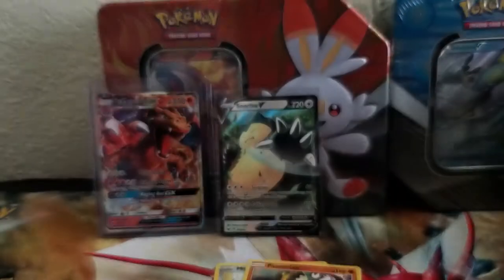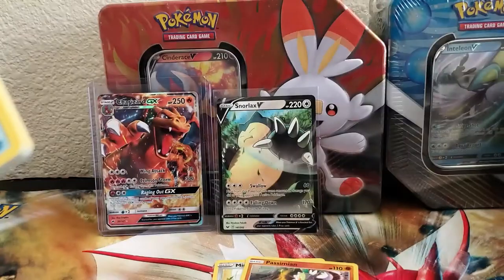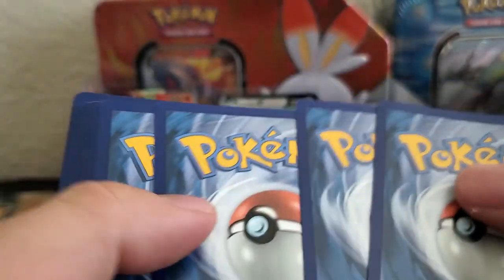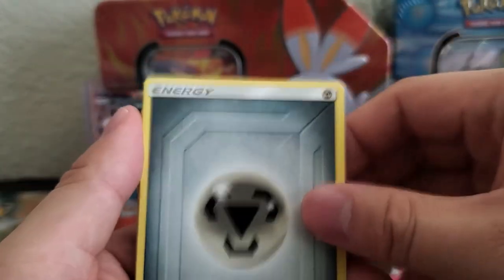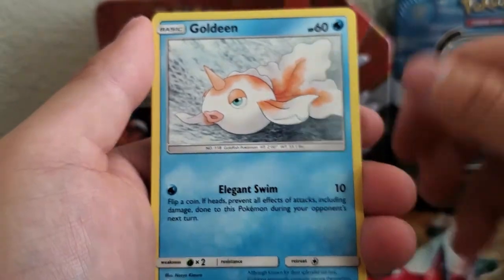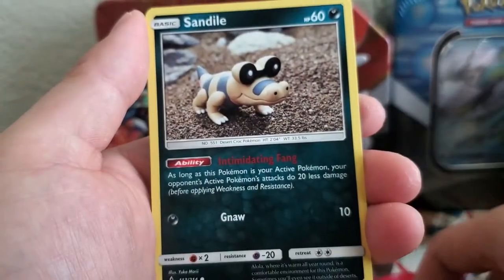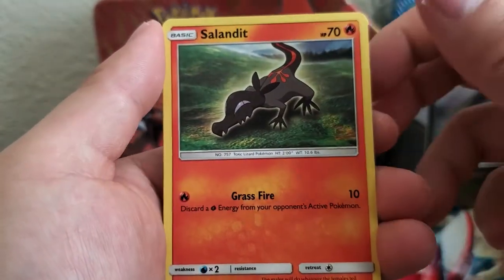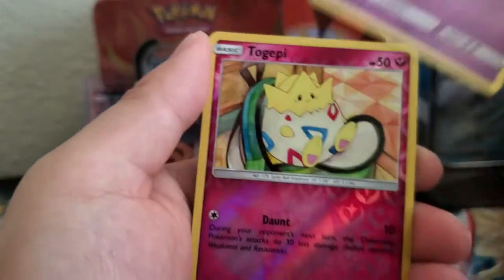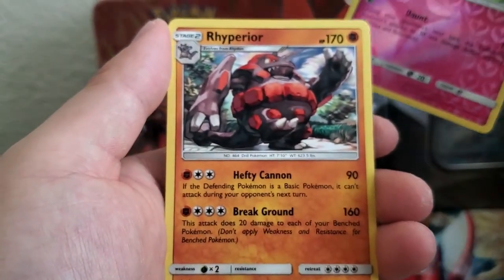So far so good. Code card. We get: Energy, Tyrogue, Janie, Pokegear, Goldeen, Dratini, Dratini, Sandile, Salazzle, Cofagrigus. And a Togepi. And our rare is Rhyperior.